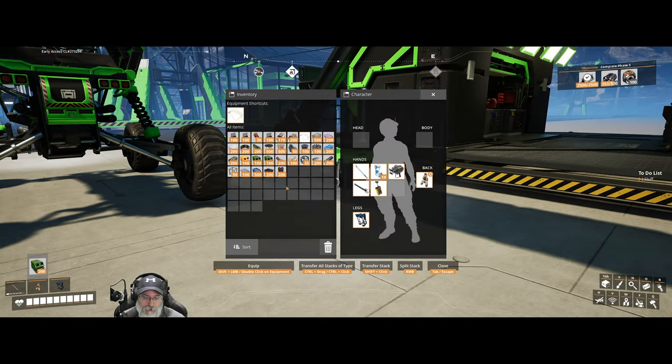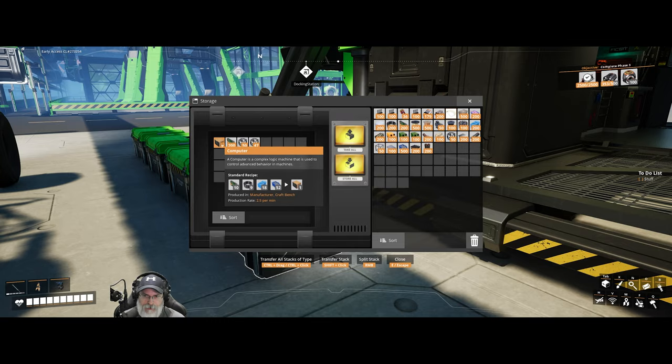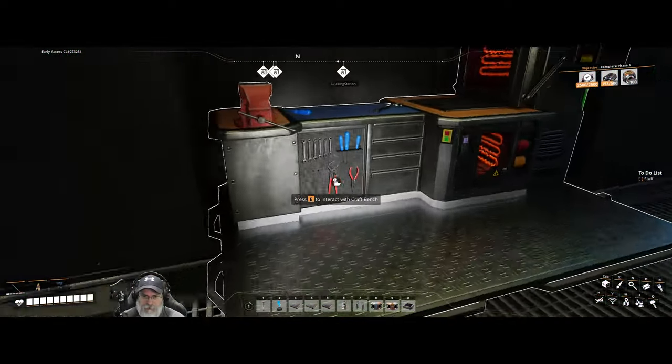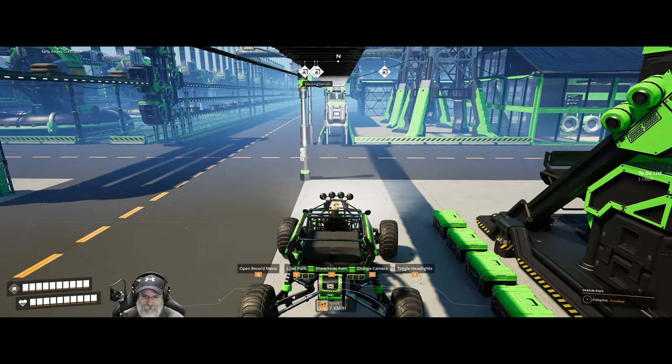We have one of every product in our inventory that we can currently make, except for the computers — I guess we should probably grab those too. We have supercomputers, and I do have seven high-speed connectors. I wonder how many that one wanted — and a crystal oscillator. Might not be a bad idea to make a couple of those too. Let me make about ten of the oscillators, and we'll just grab those high-speed connectors. If we happen to go back to that area, we may have enough to unlock that hard drive.